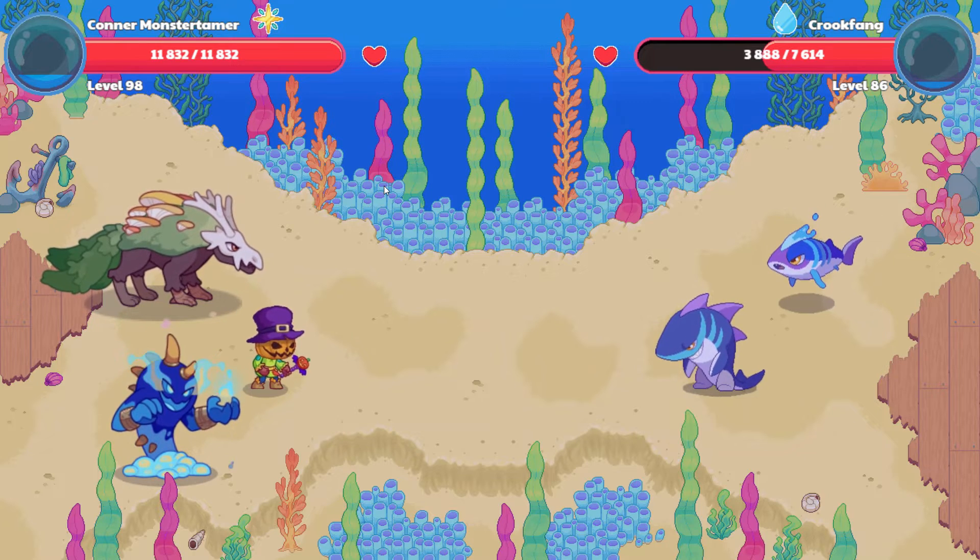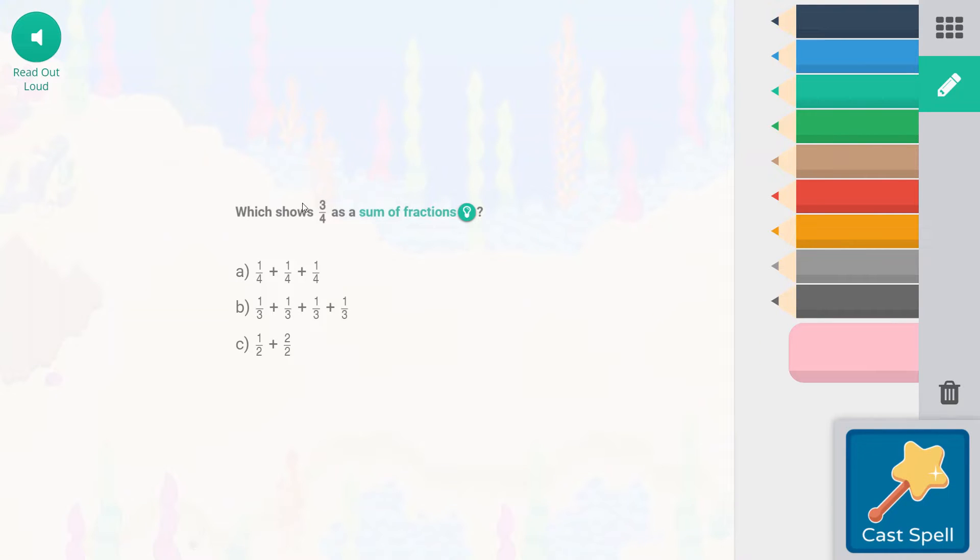Let's go to Falling Star Smash, which shows three-quarters as a sum of fractions. Three-quarters is going to be one-quarter plus one-quarter plus one-quarter. We add up three quarters and that's what we're going to get.